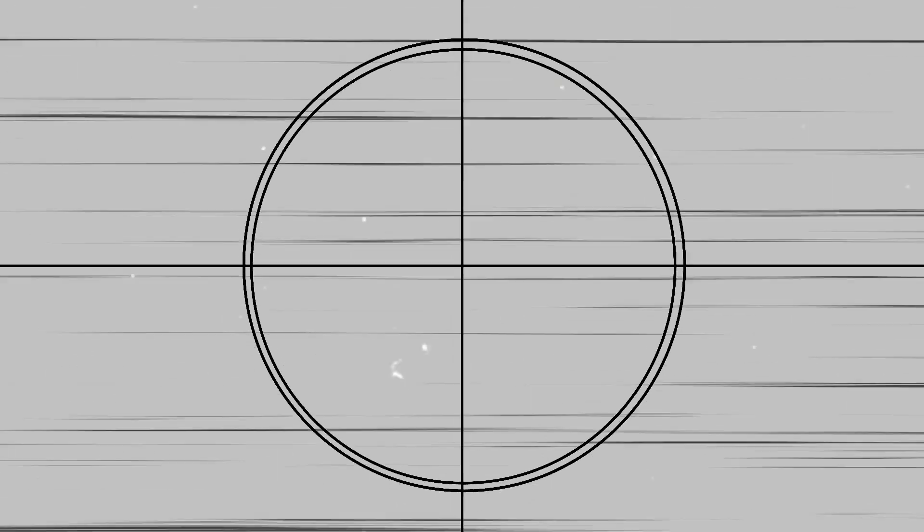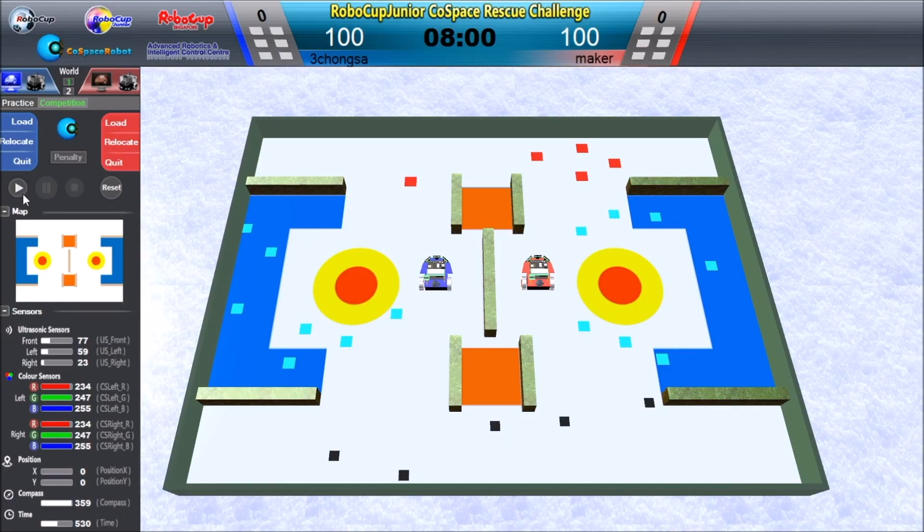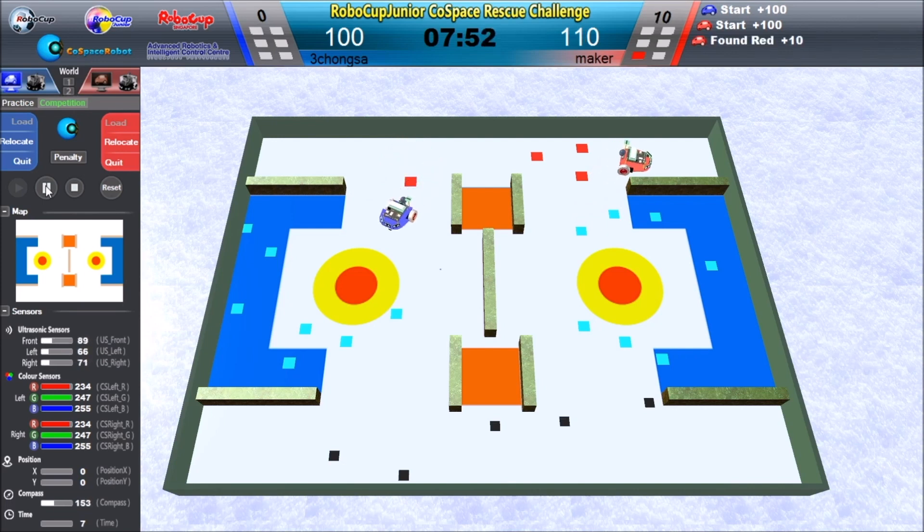Let's go for the match! This is a game between 삼총사 and Maker, and now the game starts! Both of them are moving upwards and the blue robot passes the trap. The red robot may be stuck in the wall, and the blue robot goes in the trap and loses 30 points.